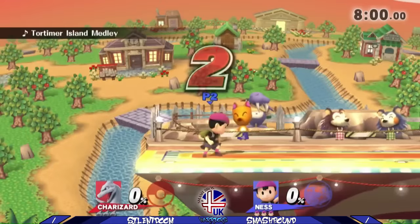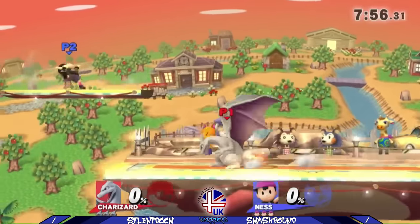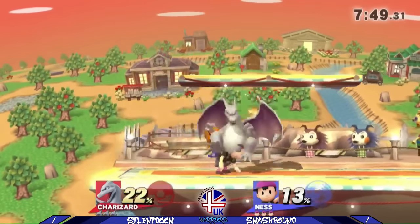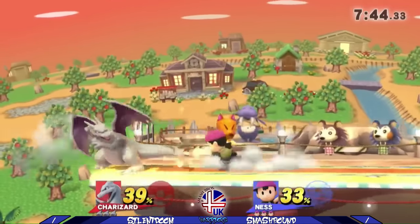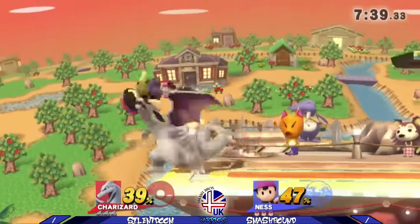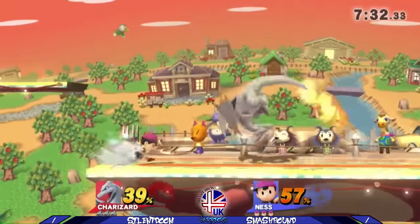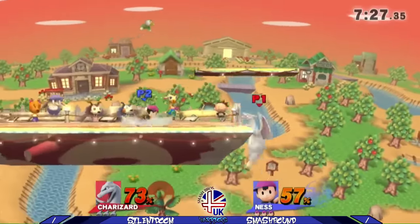Game three, we head to Smashville — the quintessential neutral stage. I banned FD. I don't think FD is all that great for Charizard; not having those additional platforms means that you don't get those earlier kills with his up throw. Barely managing to avoid that PK Thunder with a rollback. PK Thunder is a very, very scary move, as you saw in game one — it can kill exceptionally early. Sweet spot PK Thunder can actually kill earlier than Rest.